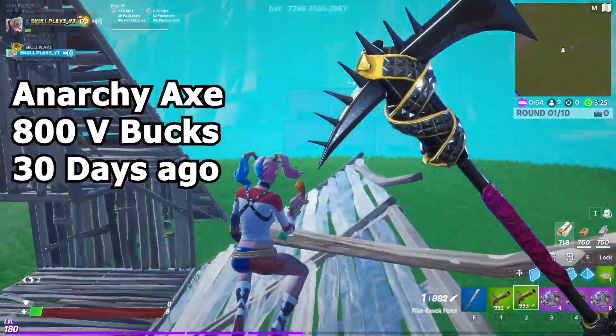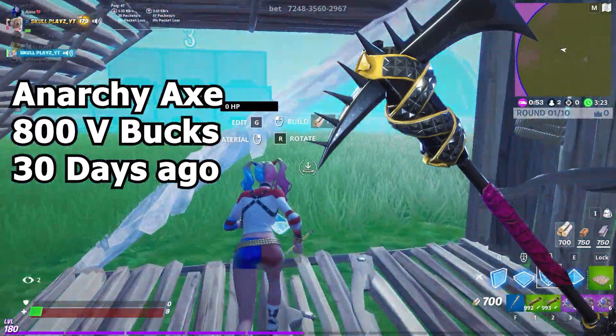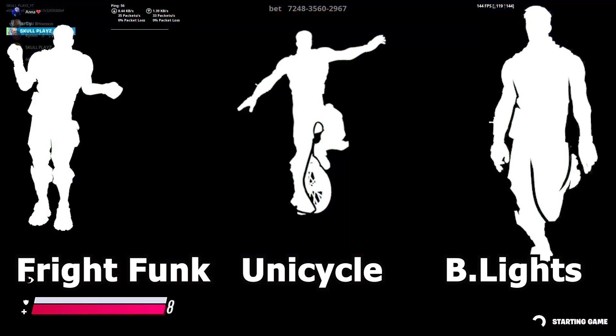Next we have the Anarchy Axe, which costs 800 V-Bucks and was last seen 30 days ago. Moving on to Emotes — in Emotes we'll be getting the Fried Funk, Unicycle, and Blinding Lights. Any one of these emotes might be in the item shop soon.